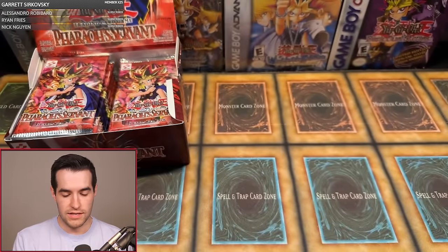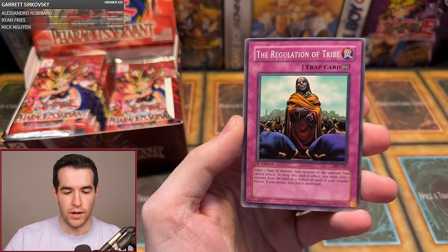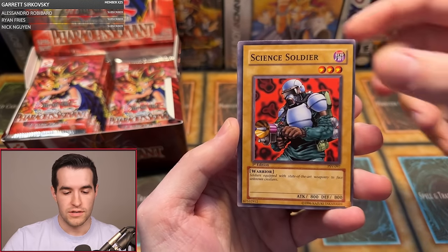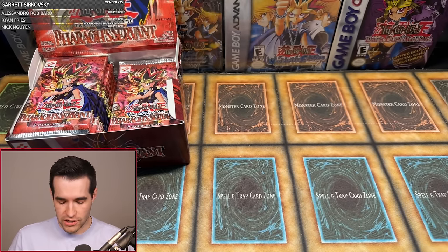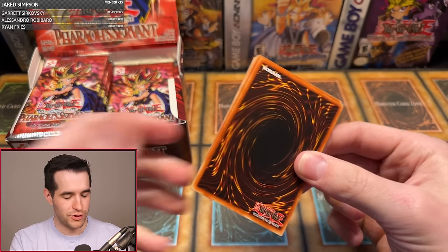We have Dante C with one pack. We have Spike Bot, Regulation of the Tribe, Skull Mariner, Cold Wave, Mr. Volcano, the Fiery Finger, Time Seal, Science Soldier, and Light Force Sword — no Exodia for you, Mr. Rare Hunter. Dante C, no one pack magic either. So we have one foil so far — we're one for four with one Ultra. Starting off fast and slow at the same time.